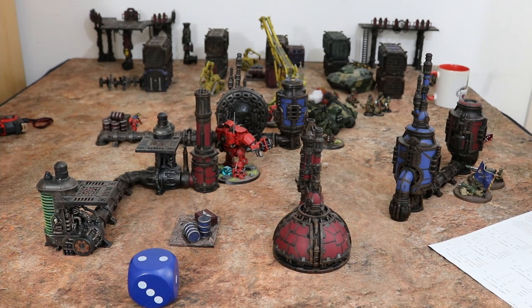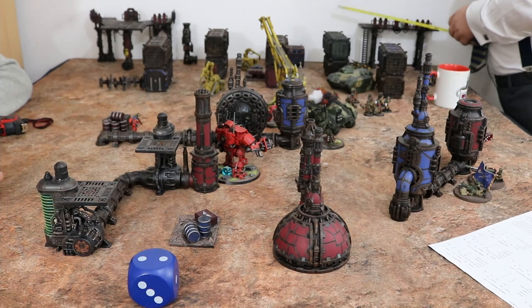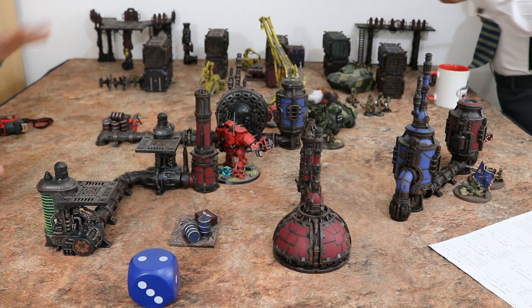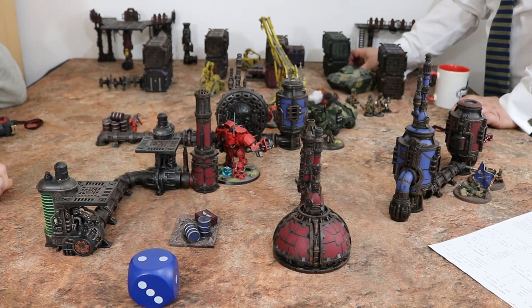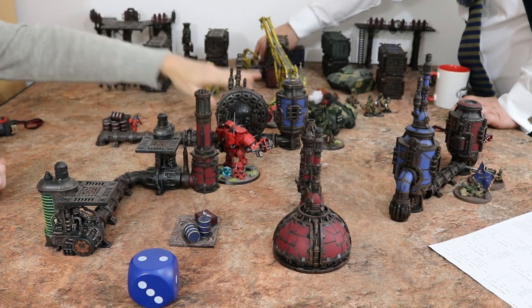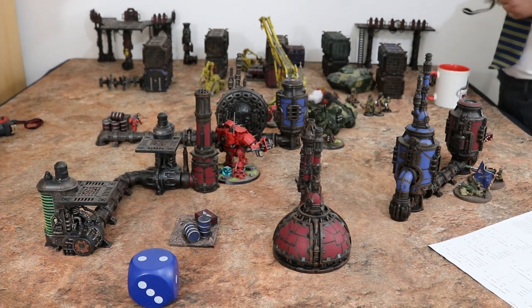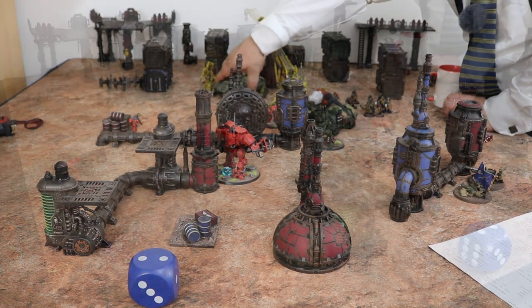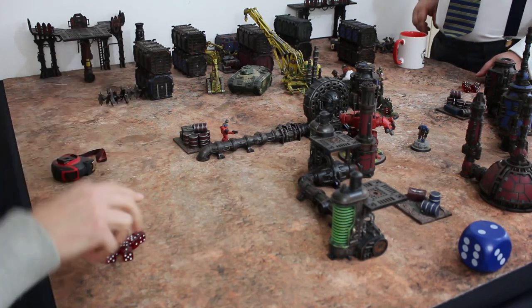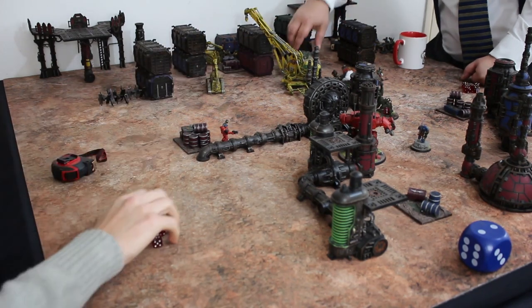I've got activations for both remaining squads. This squad is going to run — remember if you've got your commander out he has the ability to let something move faster. They run up to here — they've got to the objective! I had to take the opportunity to try and kill the tank. Then this lot is going to race forward, heading toward the other objective — double moving, so no shooting. But it's only turn two.